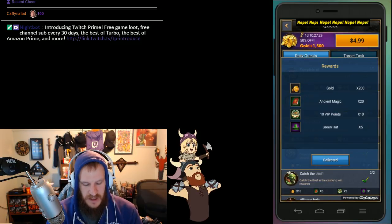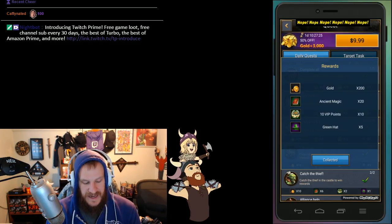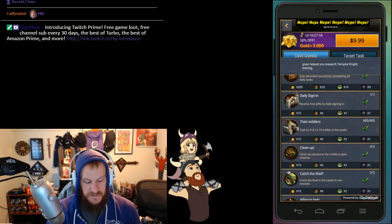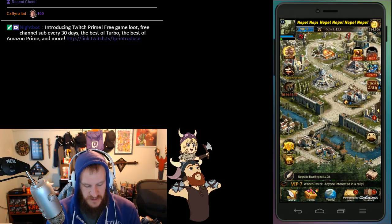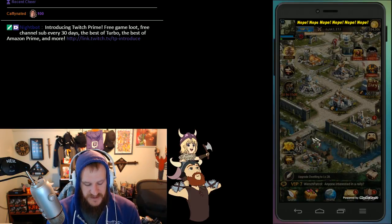They've actually been given VIP points, so you can now get VIP points not just from the honor shop but just by doing your dailies, which are kind of important. So make sure you do your dailies every day. There was also a small bug with the attack button on elf castles.